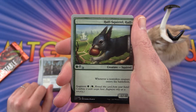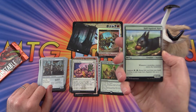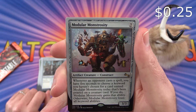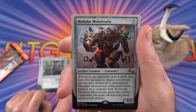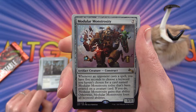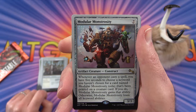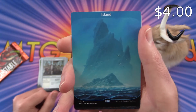Half squirrel, half jackalope — how about that? The rare is Modular Monstrosity: you have five seconds after an opponent casts a spell to choose a keyword you haven't chosen for a card named Modular Monstrosity today that's been printed on a creature card. If you do, he gains that ability; otherwise he loses all keyword abilities. You need a good memory for that one. And a nice island.